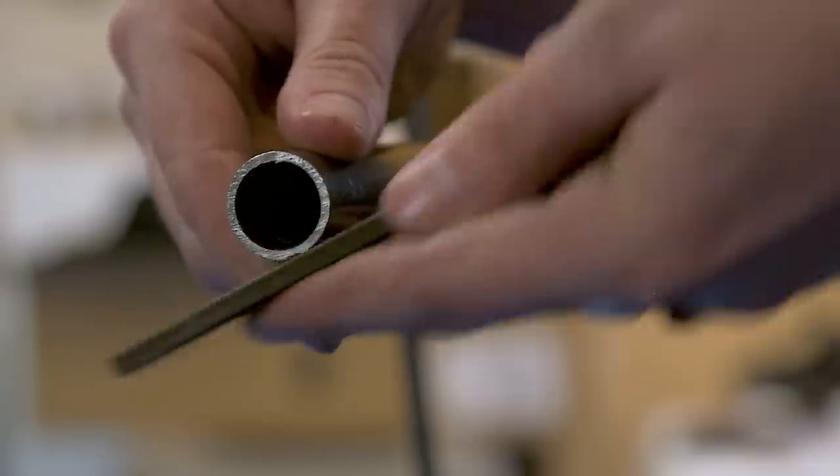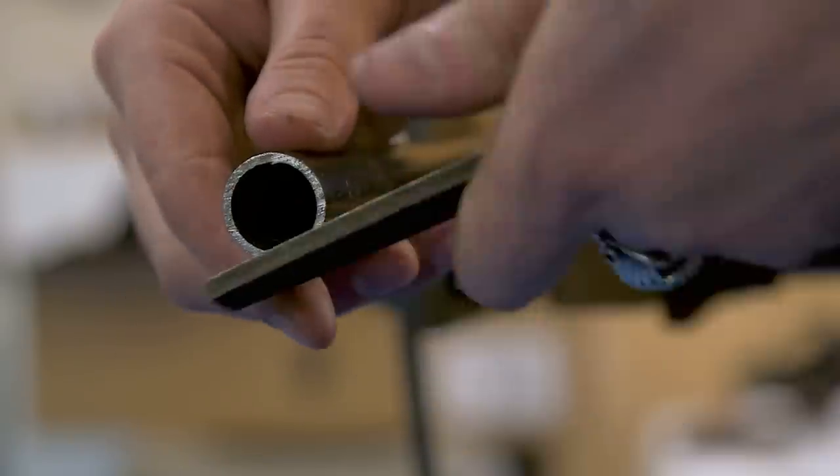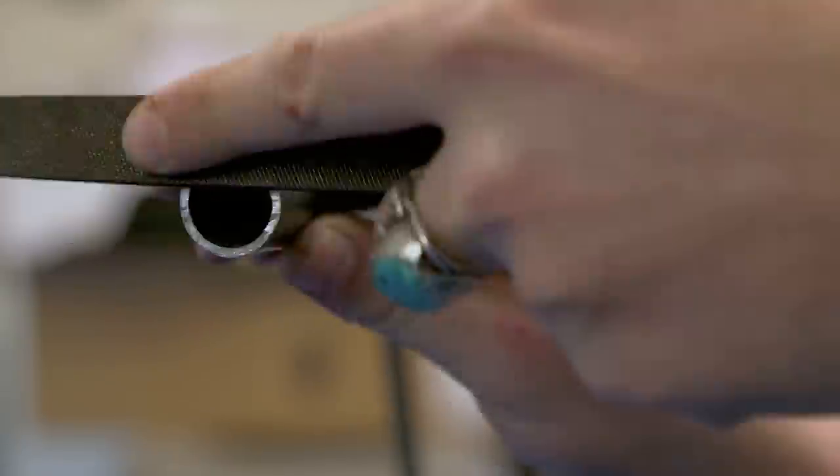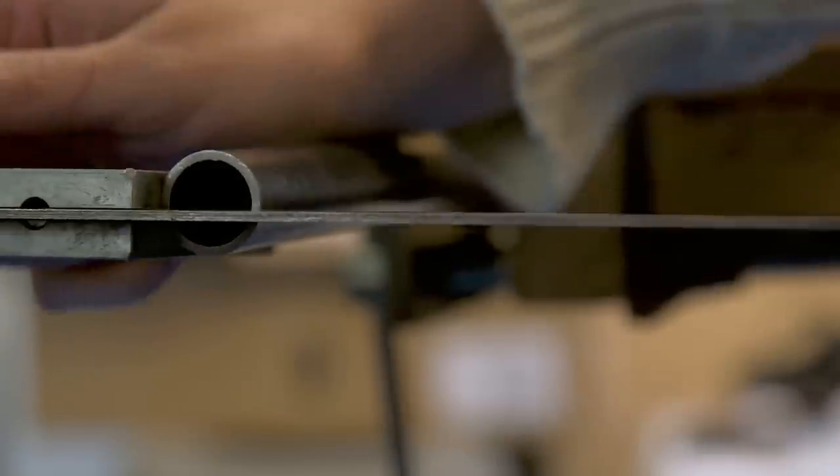I'm going to take a file to it here and take the rough edges off. I'm going to be rebluing this as well, so I'm not too concerned with the finish. I'm going to speed this video up — all I'm really doing is filing it down, checking that it's straight with a level, and sanding it with smaller grades of sandpaper. I'm just an idiot with a hacksaw and the wrong tools for the job, so please don't use this as a reference point. Make sure you wear proper safety equipment, research or consult with a professional, and comply with all state and federal laws — because the last thing you want is a visit from your friendly Pinkerton Detective Agency.